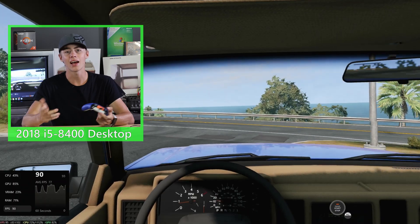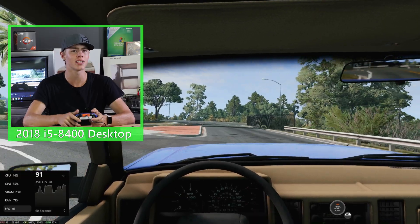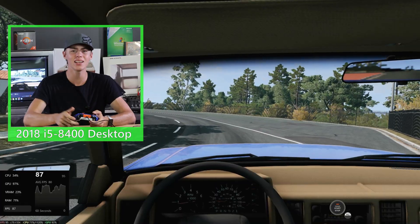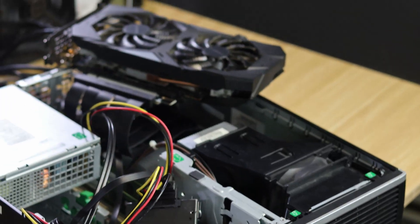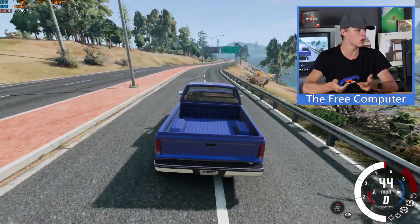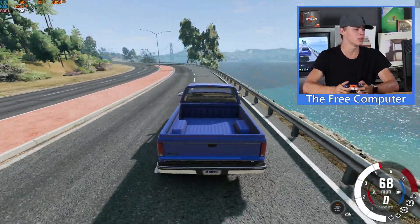I want to see what this GPU will do on a modern computer for comparison. The more modern desktop with its 8th generation Core i5, despite only having 6 CPU cores that don't even do hyper-threading, has frame rates significantly higher — up in the 80s and 90s. This is quite a bit of a better experience. On the free computer, it's also worse than the server — only getting like 20 frames per second.